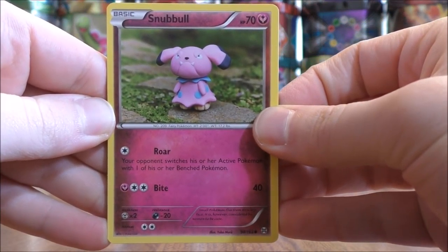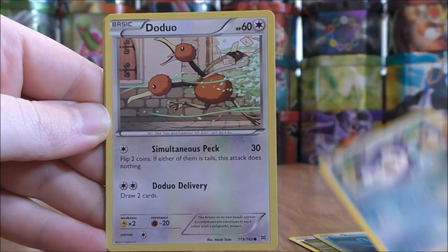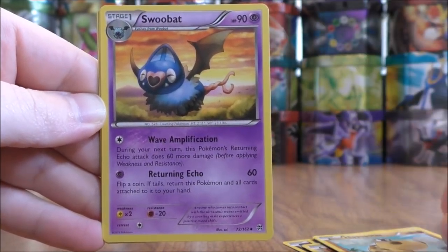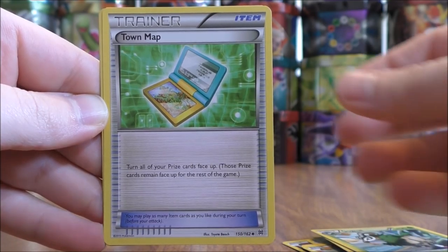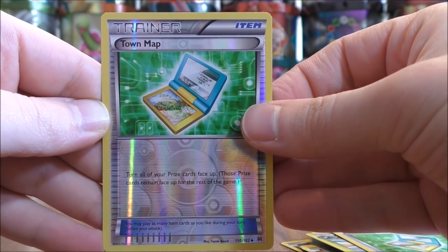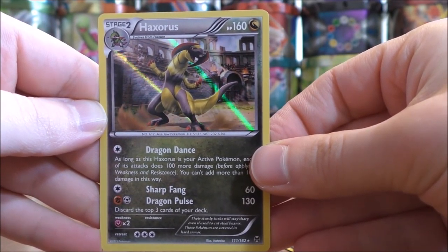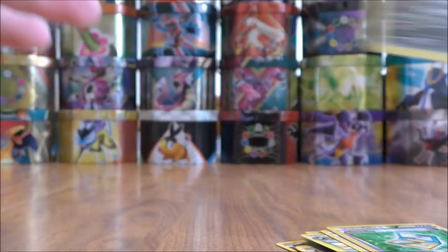Snubble to start this pack, then Remoraid, Piplup, Doduo, Hippopotas, Swoobat, Go-Goat, Town Map, and a Reverse Holo of a Town Map — so the same exact card right in a row. The final card is a Haxorus, and that is a Rare Holo. I really like the holo foil pattern on this card — it really stands out.